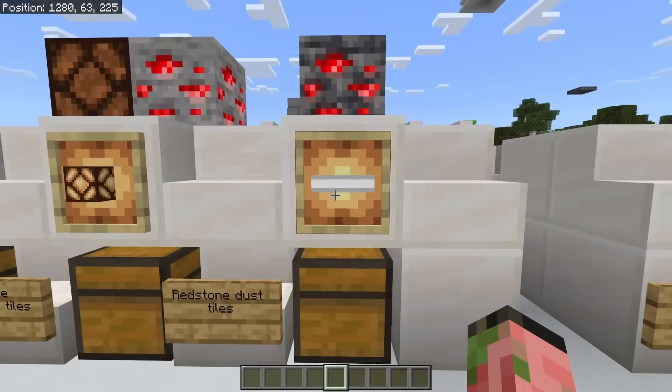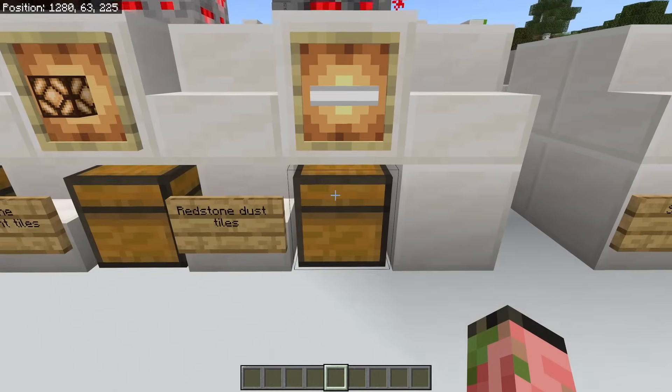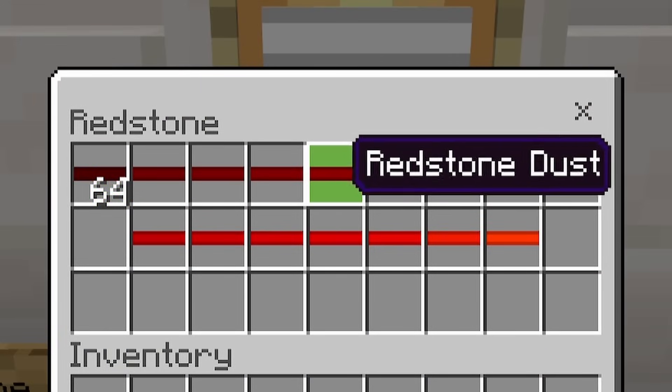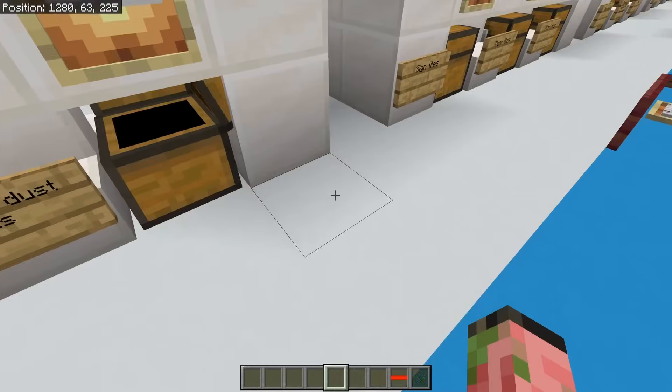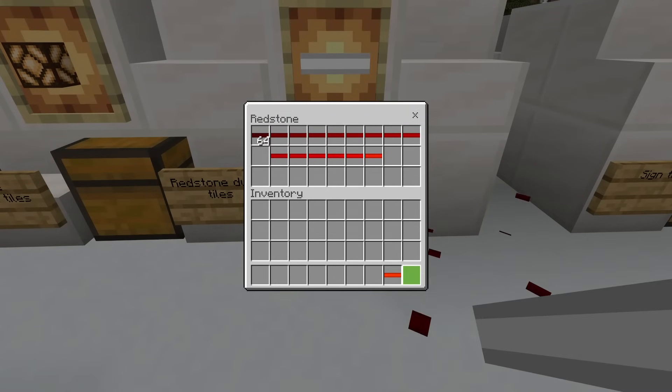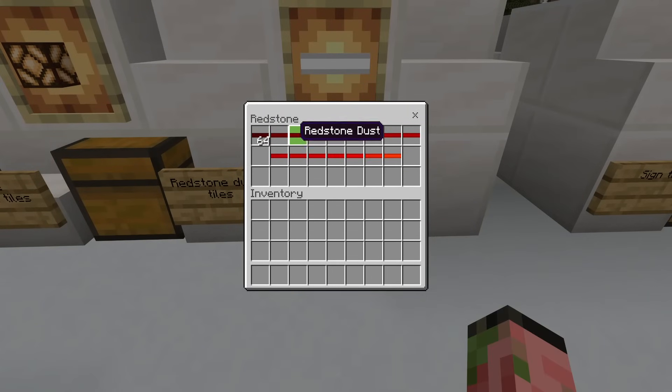These ones are really cool — can you tell what that is? It's actually a piece of redstone dust. We've got each different power level of the redstone. Sadly, when you place these down they aren't powered or anything and the textures are slightly broken, but this is another thing you can get using world edit.